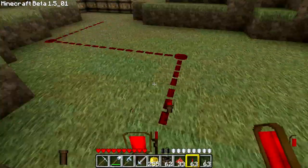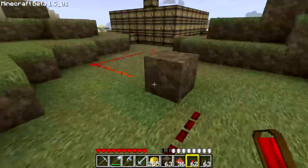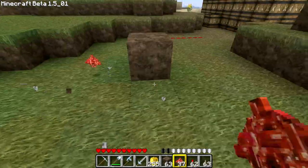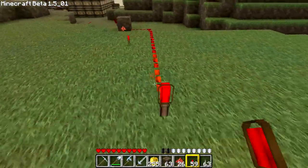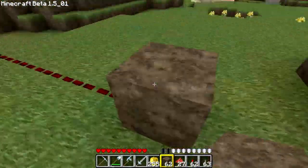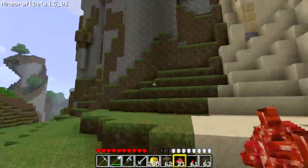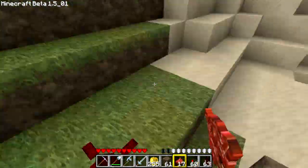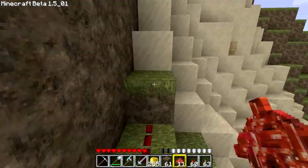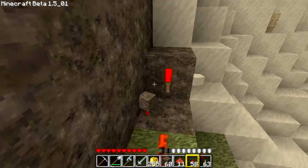Now I want to detonate that big bad boy from a distance, so I'm making some inverters to switch it on later. Right as I'm commentating this, I'm thinking: what the heck TTB, you could also make a redstone repeater. Well, that stuff is new — I haven't done one yet. Guess what? I had no idea what I was doing, so I just went with good old inverters. They worked.